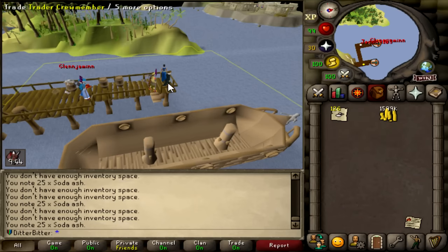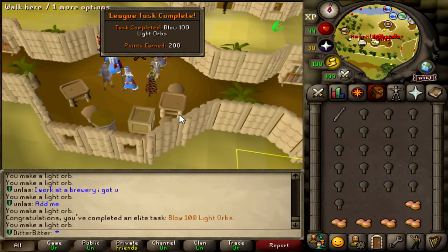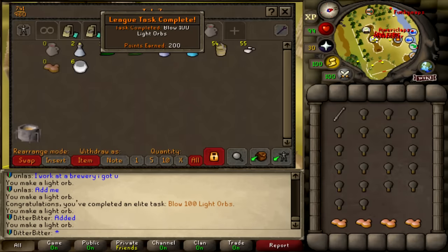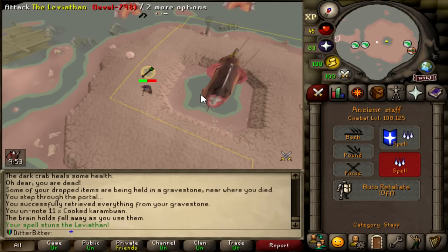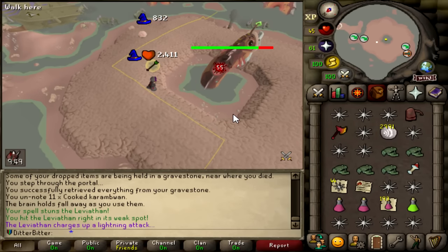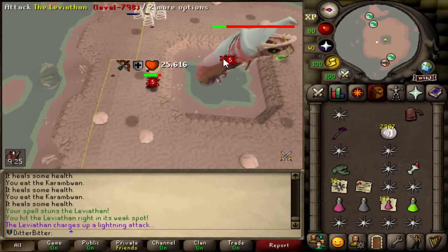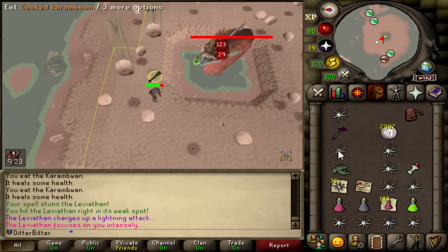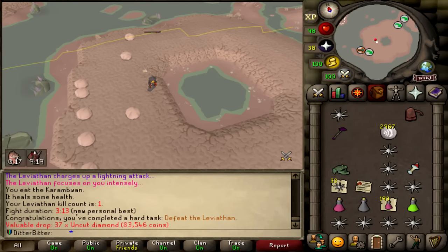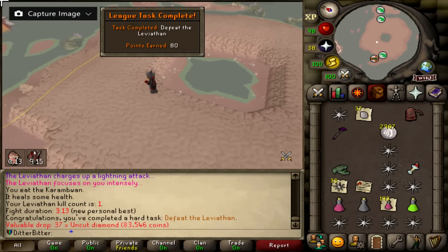I need 100 molten glass for another task, so here we are again buying some buckets of sand. I haven't defeated the Leviathan yet, and it has an 80-point task just to kill it once. I also haven't used the Executioner yet at all, so I want to use it just to see how it does. Leviathan down — Sage's Axe goes hard. 3 minutes 13 — could have done it a little bit quicker, but it is what it is.